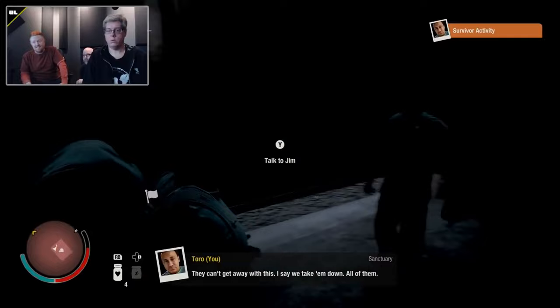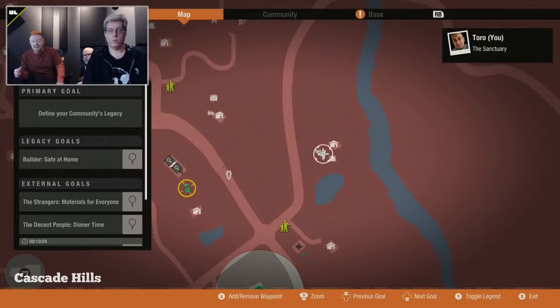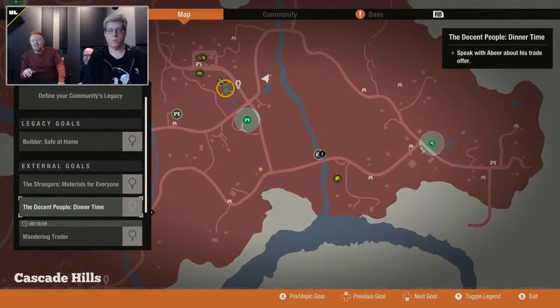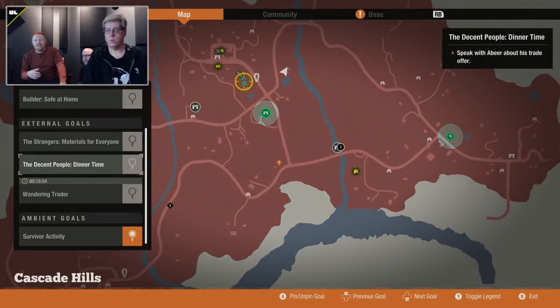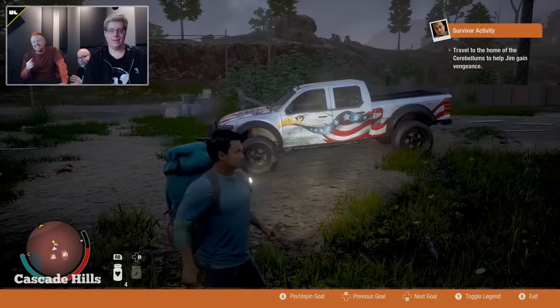Yeah, seriously. One of the things that we take a lot of pride in, in our game, is that we've sort of established a rule that if you see a building of any significant size, you can go inside of it. Occasionally we've had to violate that rule slightly — we had to burn down a school that was too big in the original State of Decay, and pile up debris on the staircases of a hospital. Well, we didn't burn it down — we left it on fire forever. The fires never went out.